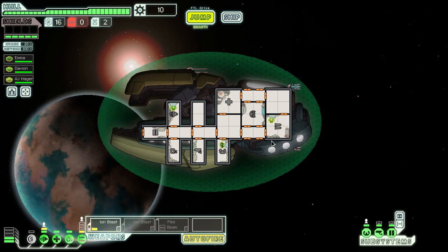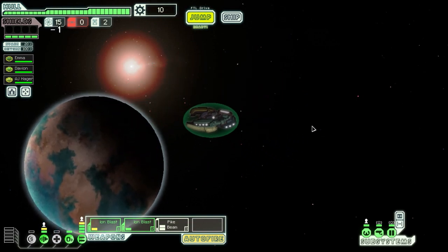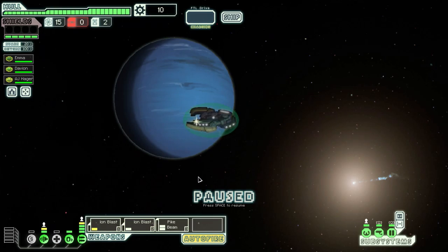We have three Zoltan crew members: one in the weapon systems, one has to be the pilot, and one in the engines. We have two ion blast weapons and a pike beam — not a bad weapon setup, I definitely don't mind. And we have four levels of weapon control. That's pretty good, let's get started.